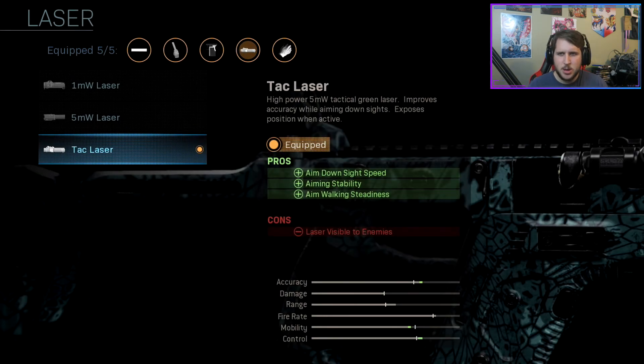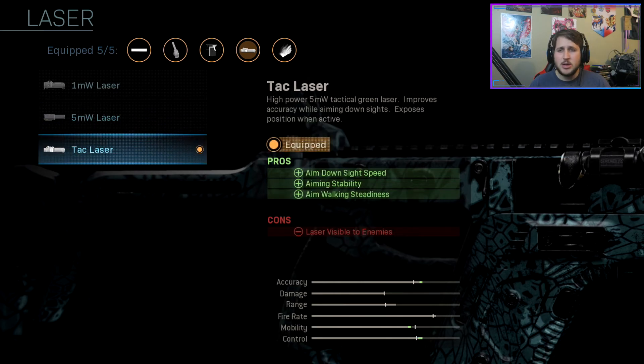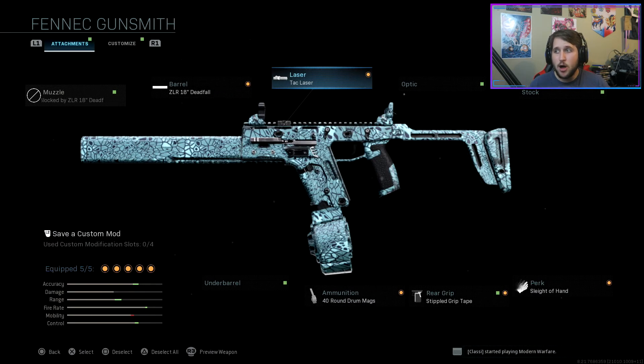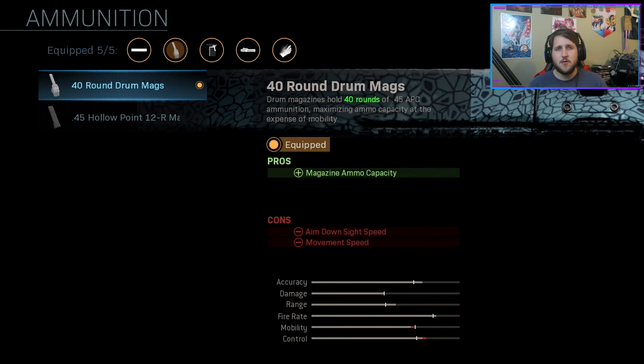For my laser, I run the TAC laser. I've seen a lot of people either not run a laser at all or use the 5 milliwatt laser — completely up to you. I use the TAC laser because you're getting a lot of that aim down sight speed back, your aiming stability, and aim walking steadiness, which is helping compensate for that barrel we put on. Next, I run the 40-round drum mag. This is something a little different than what I usually do — I hate being weighed down, and this does weigh you down — but this gun goes through ammo so fast you can't go without it. You're just going to get smacked around.